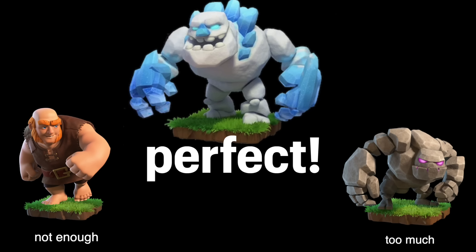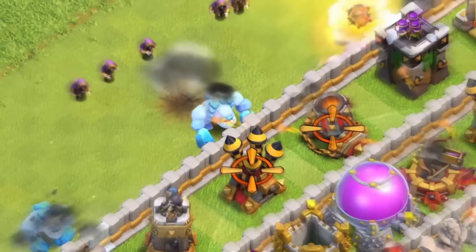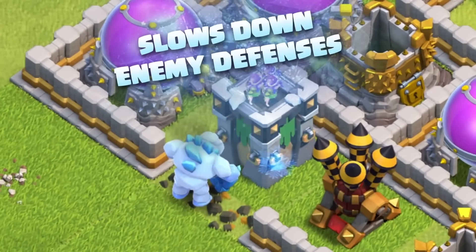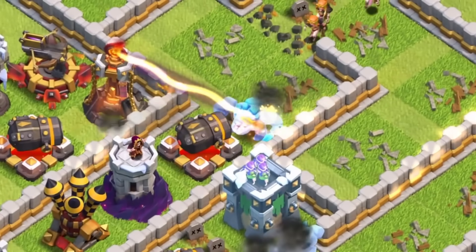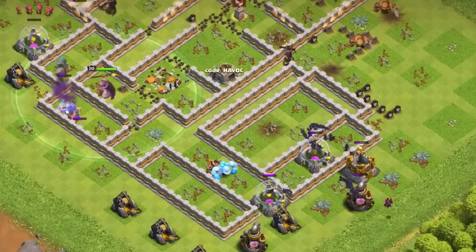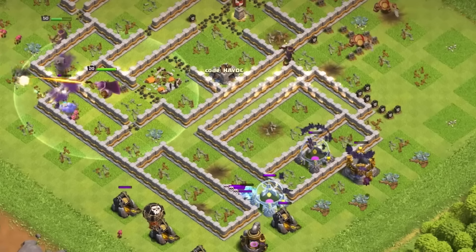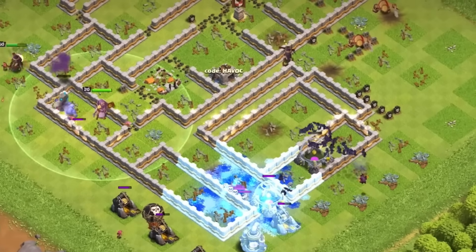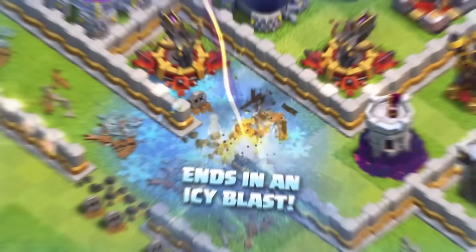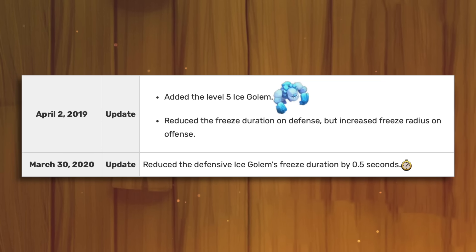Ice Golem. Most commonly used when a Giant is not enough but a regular Golem is too much, the Ice Golem is essentially a medium tank that slows defenses down and drops a free spell when taken out. It's a cool troop, and if you haven't tried it, I highly recommend it. There are many armies out there, but I absolutely love Ice Golems in combination with Bat Spells. Seeing everything freeze while the bats do some damage will never not be satisfying. The Ice Golem has gotten some balances, but not for the reasons you'd expect — the two nerfs it got were specifically for the free spell it drops.